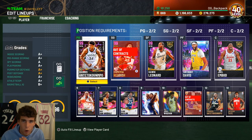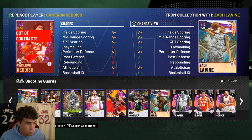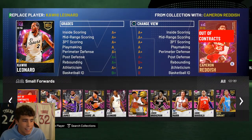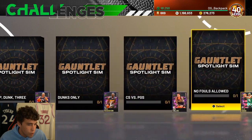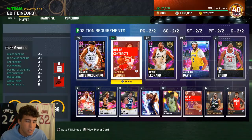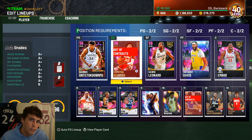Y'all saw what Cam Reddish did — the goat, the man, the myth, the legend. He was as advertised. I said he's the best Dark Matter reward outside of Taco Fall, and I do not regret saying that. Stats do not and have never told the full story with Cam Reddish — there's something about this card that always makes him play better than he should. Cam Reddish is a top five shooting guard in NBA 2K MyTeam — top four in my personal opinion. The challenge is simply win the game and prevent any opposing player from scoring 10 points, so it's an easy challenge. Cam Reddish is 100% worth it. Drop a like, subscribe if you're new, and as always I love you guys — have a blessed day.